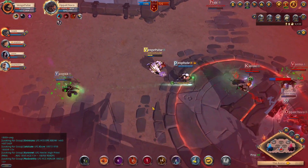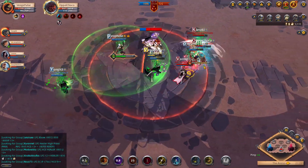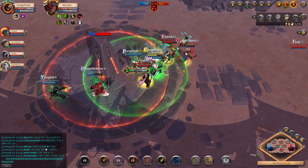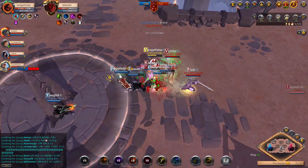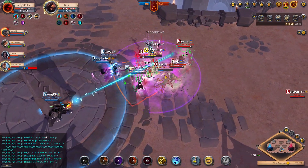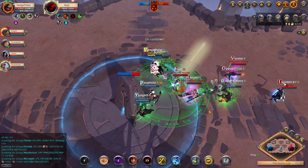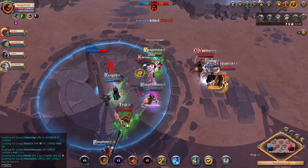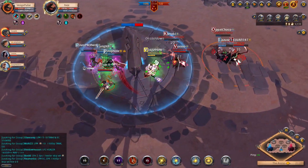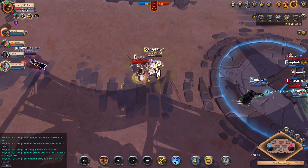We actually end up taking the tower, which is pretty awesome. This build gives you the tools to distract the enemy team and hold out on a tower because your dodge ability, your D and your F, allow you to absorb a lot of damage. You don't have to really worry about taking on four guys at once — you can stun them, keep them occupied, and use your D, F, and R to decrease incoming damage.